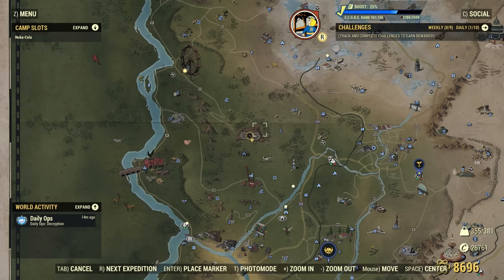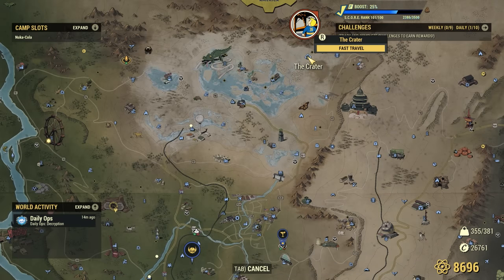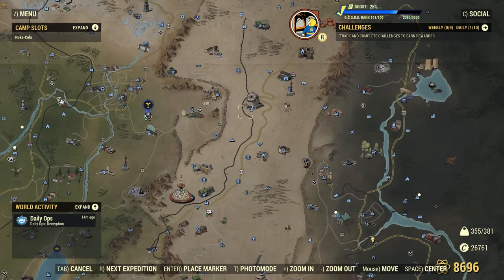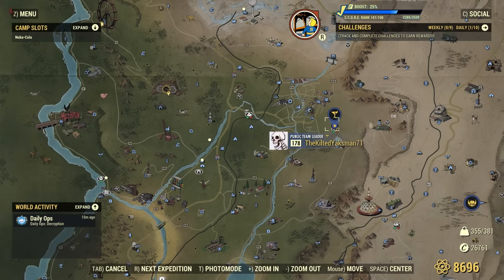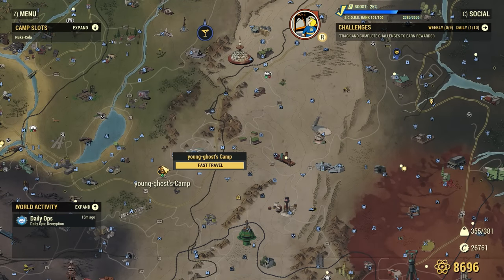Up next, let's talk about utilizing some free fast travel locations. In game there are several locations that are free to travel to: Vault 76, Crater, your own camp, Fort Atlas, and Foundation. On top of that, you can also join a public group and fast travel to the members of that group and their camps for free. When you are just starting out, I highly recommend joining these groups because on top of free fast traveling, they will also give you a slight bonus to your stats.